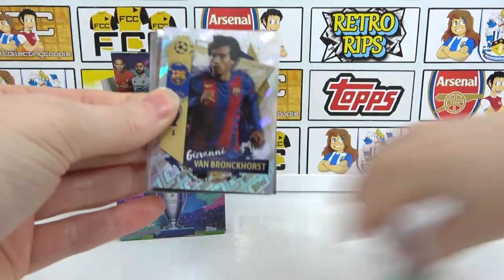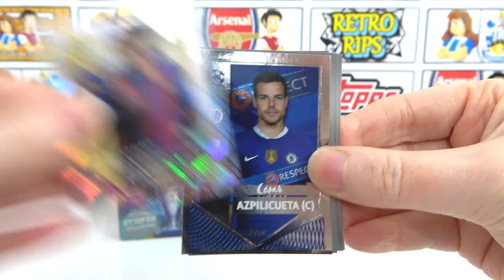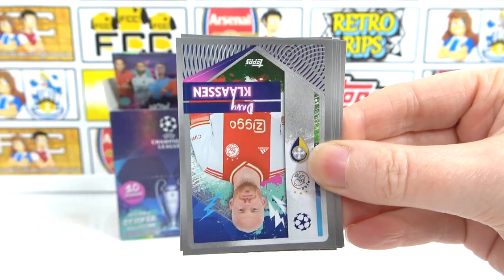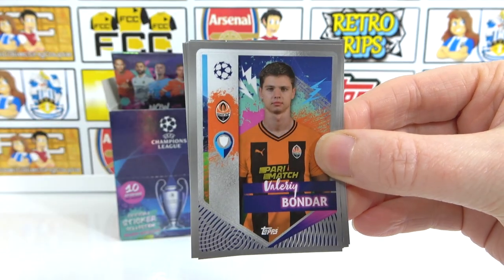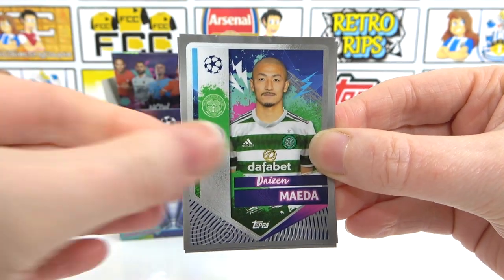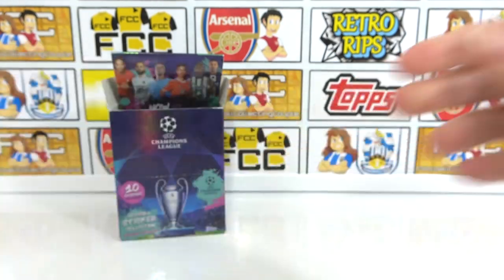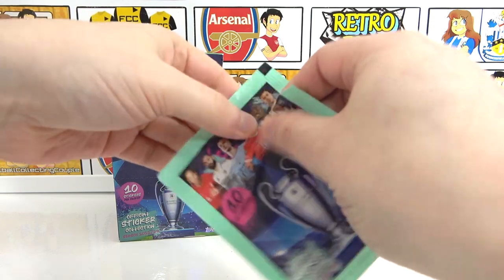We've got a Fang Bronkhorst legend — I'll take that, look at that! And then we have Asclepeta Captain. Can we get a double shiny? That would be insane. Classen, as well as Nunez, Bodor — another Bodor! Dumfries and Maeda. And then we have Juana first sticker — that's a good one, that's quite cool. I think it's always the middle two stickers that are the same — five and six. Unusual.